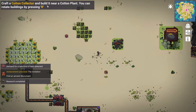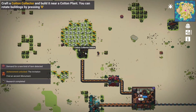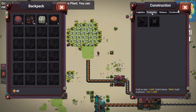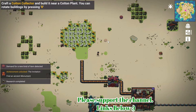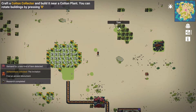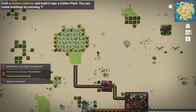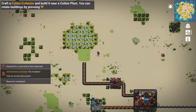Craft a cotton collector and build it near a cotton plant — you can rotate buildings. I'll remove the old one with right click. In production, we need three metal and seven wood. I can right-click on stuff to pick things up. Get iron out of that. Making a cotton collector now.